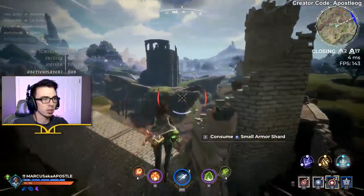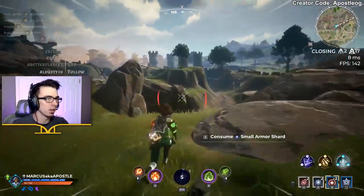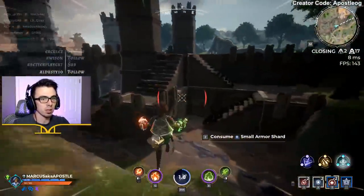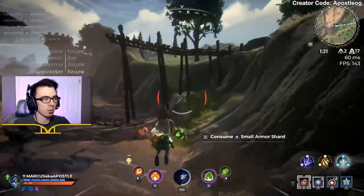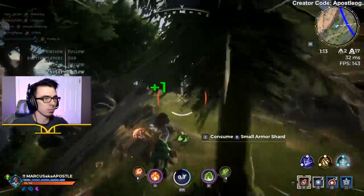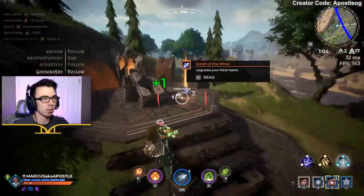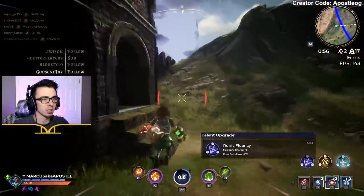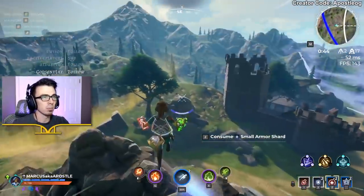I've got runic fluency, so I get double dash — it lets me have more movement and close the distance really well. I have fervor for increased attack speed, which is basically just to get damage off as quickly as possible. Then I have recovery, which heals half the health you lose. If you watch my health in the bottom left, I'm barely losing health to these ticks because recovery is regenerating really fast. So I've got mobility from runic, damage from fervor, and tankiness from recovery — a well-balanced build you can really run on any class.